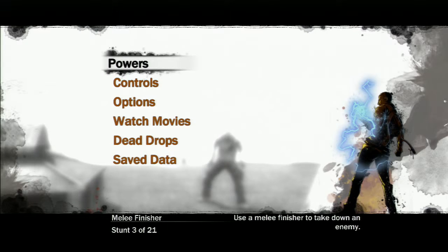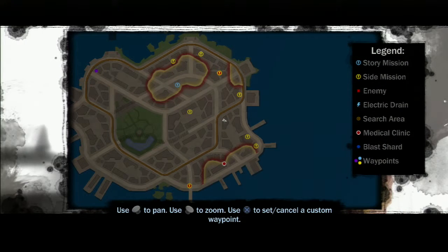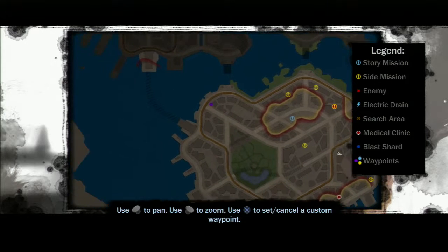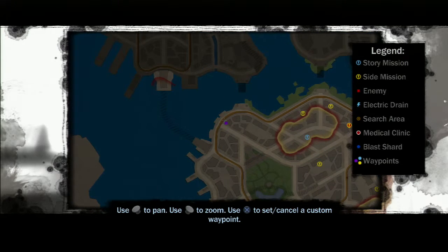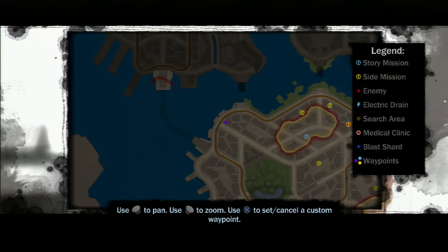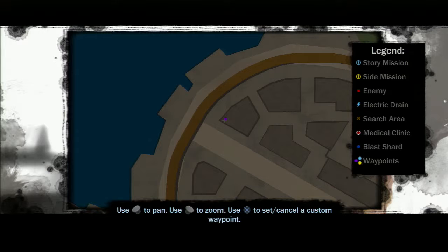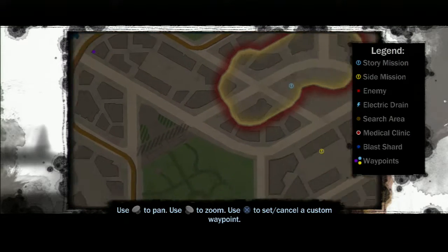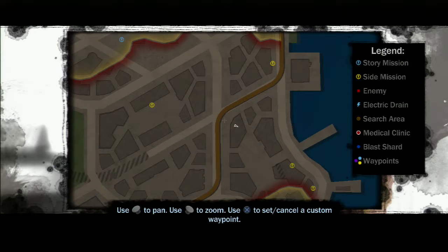Specifically, in one spot, they also neglect to mention that there is a Blast Shard — which is this part here. So if you're using the guide and you're wondering why your Blast Shards aren't quite cutting it, it's because the guide misses the one that's on that corner. The guide also misses the one that is here, where I am.